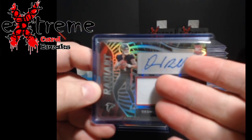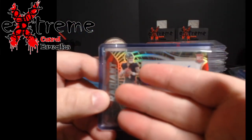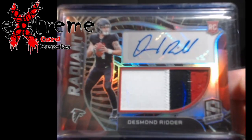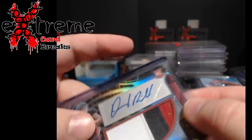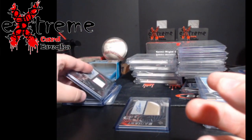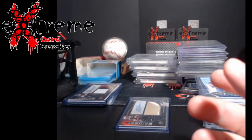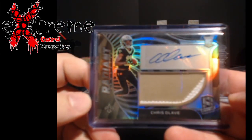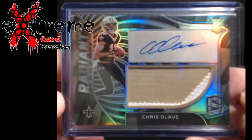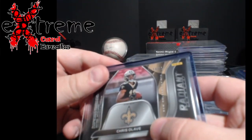The other one's already at PSA - I need to check if he's over the threshold before I decide where they're going. We'll try to hold some of these rookies for next year's football season. Atlanta's saying they don't want Ritter, but he did well - played four games, no interceptions. Last card, Saints fans: we got a Chris Olave, a little two-color patch, Radiant Rookies, out of 99.